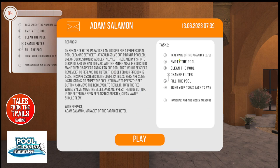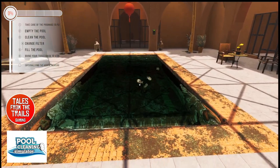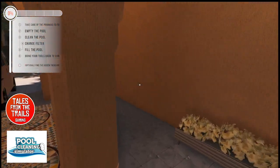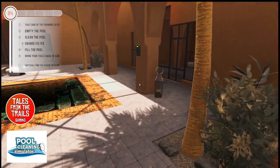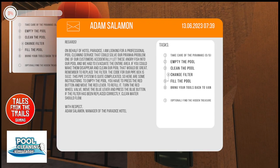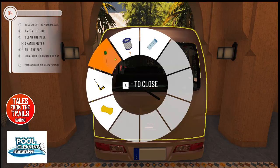Oh, that's a pool with a piranha in it! So where is the pump room? It said something about a number: five, five, three, two. I'm gonna need tools first anyway, so let's get rid of the fish - I guess with a net.